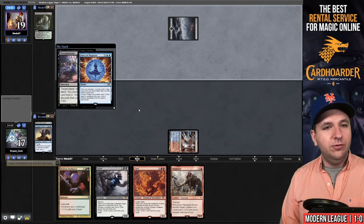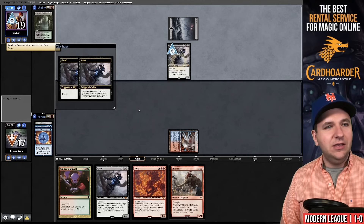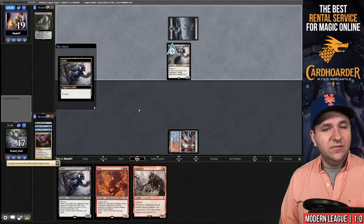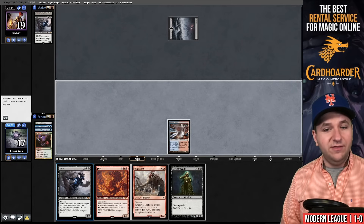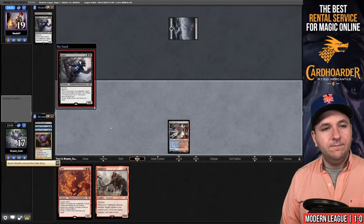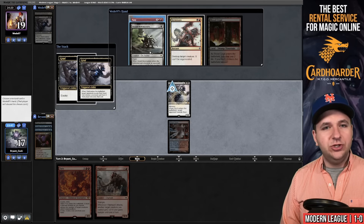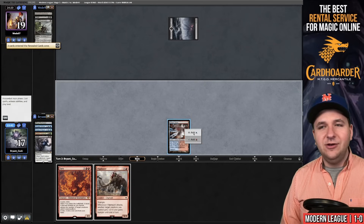They had Grief anyway — pitching Agadeem's Awakening. They took the Violent Outburst. If you're drawn it's a Street Wraith, so I could Grief them right here. I think that's the game plan because I don't want to deal with the Dauthi Voidwalker. Turn two Grief — Fury, Bowmasters. Sure, we'll take the Bowmasters. In hindsight I think I would have rather cycled the Street Wraith, but I didn't know what their hand was.